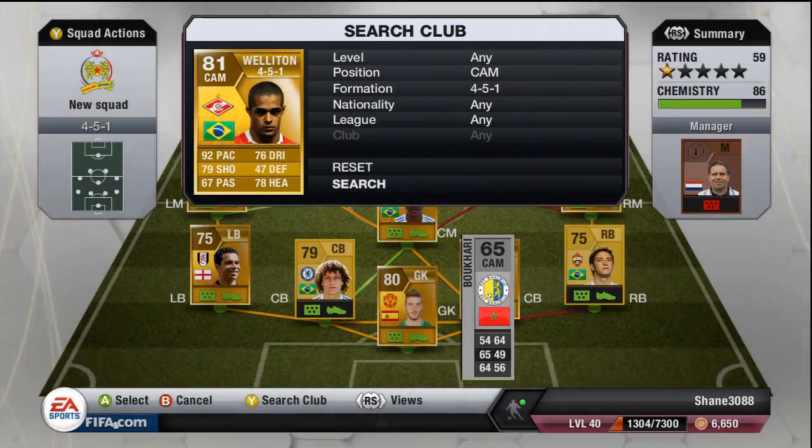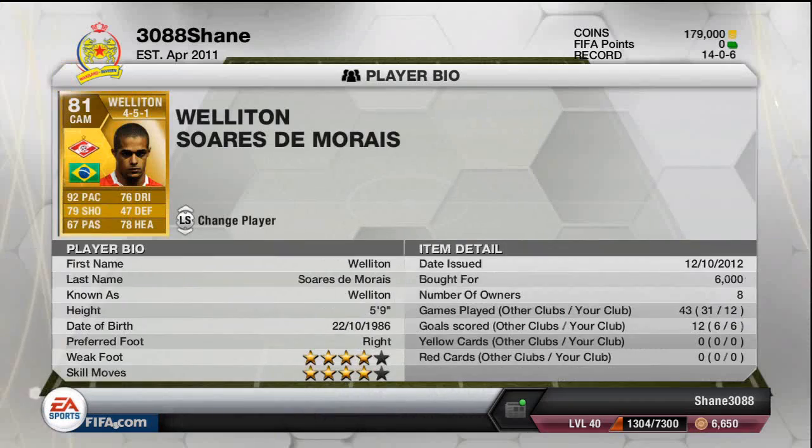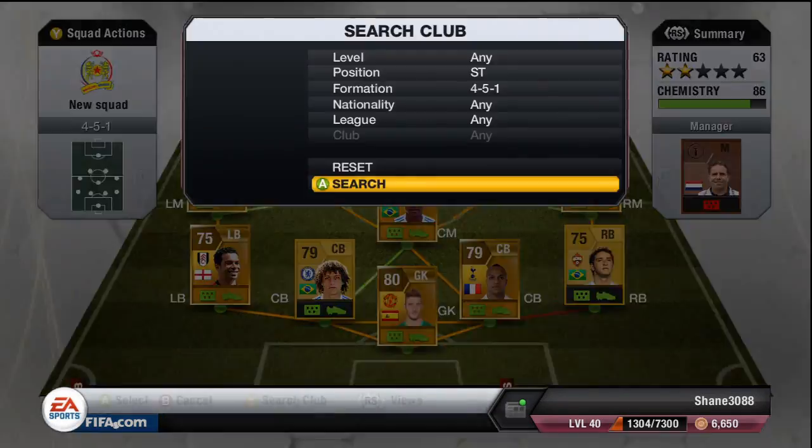The other centre attacking mid is Wellington. This guy is really good — really fast, really agile. 92 in pace, 76 in dribbling, 78 in heading, 6,000 coins for him, 4-star skills, and 6 goals in 12 games. Wellington was actually my top goal scorer, which was surprising.